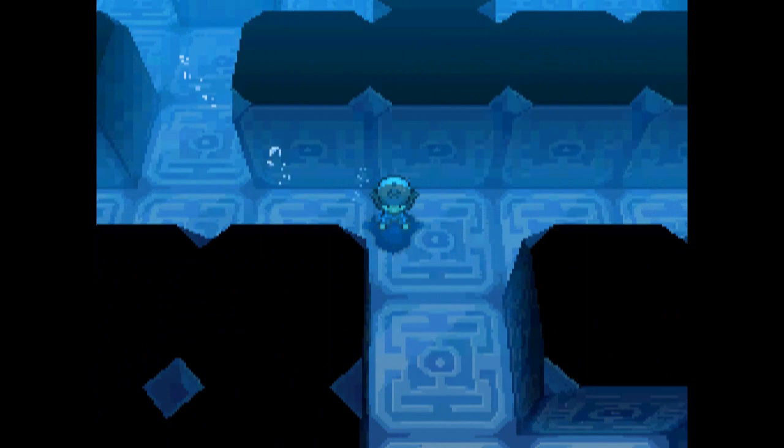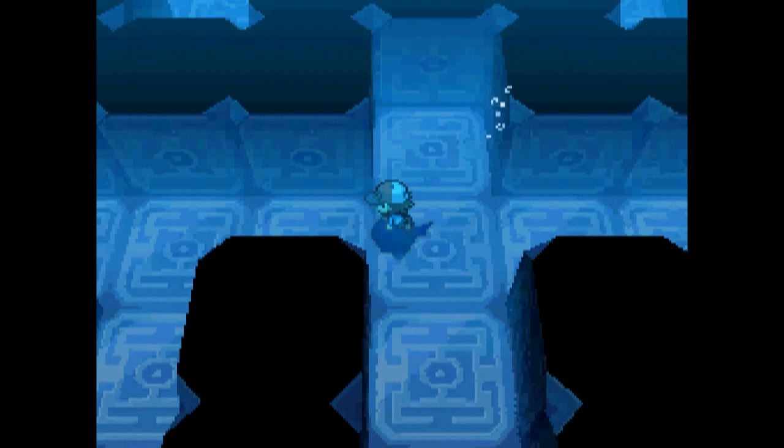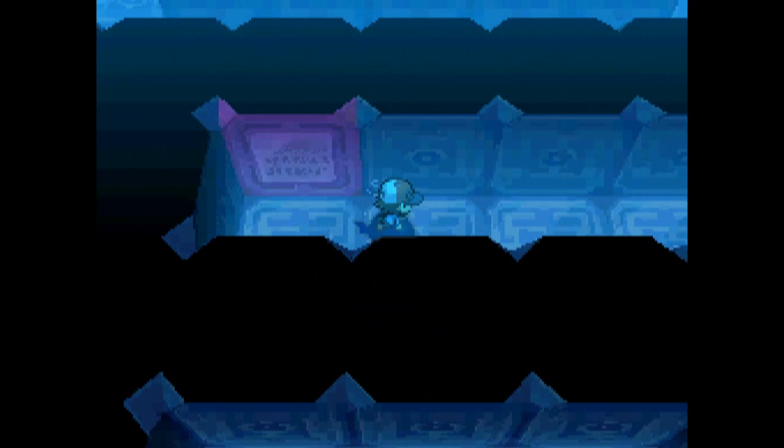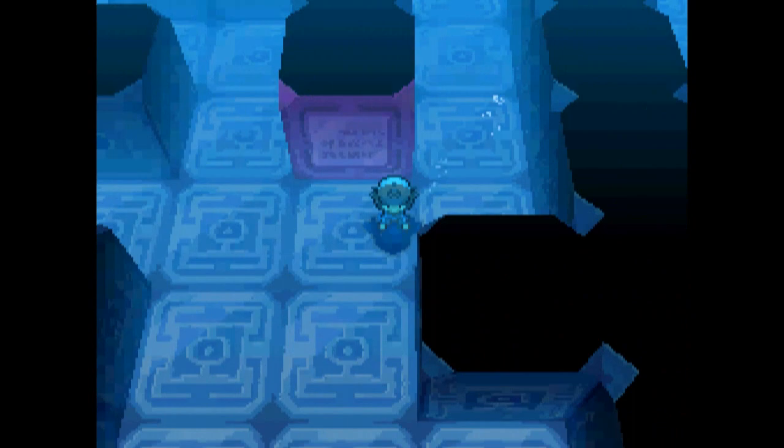I think we can get one last plate down here — the one I was trying to get earlier. So you get warning messages — three warnings not counting the forced exit. A Mind Plate, by the way — a Mind Plate which powers up psychic-type moves.